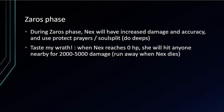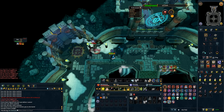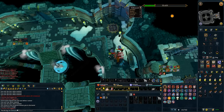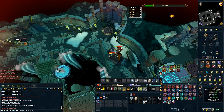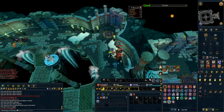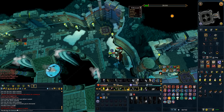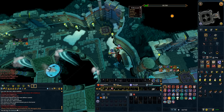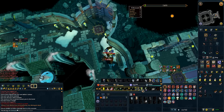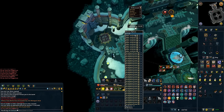During Zaros phase, Nex will have increased damage and accuracy and can use protect from melee, protect from magic, and soul split. It's important to have good DPS and it's really good to start Zaros phase with a death swiftness. As Nex dies, she will hit anyone nearby for between 2,000 and 5,000 damage, so whenever Nex dies, run away. For Zaros phase: start off with death swiftness, build to full adrenaline, and walk your bleeds whenever you can — always walk your fragmentation shot. Next can hit deceptively high — about 2,500 with melee and over 2,000 with magic through your prayer. If you're getting comboed out, feel free to use a debilitate or devotion. A lot of people also quickly flip to resonance for a 1,000 to 2,000 heal, which is always a good strategy.